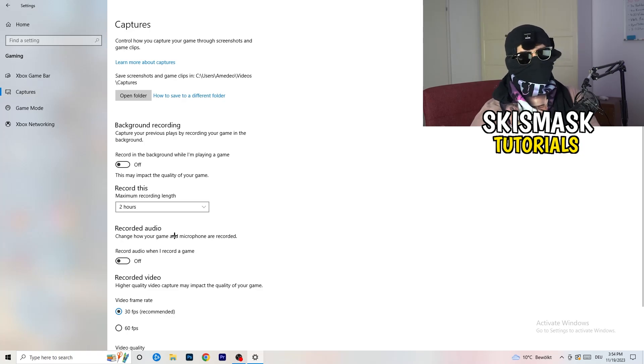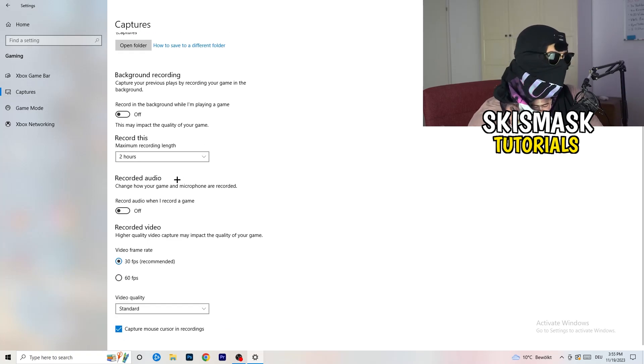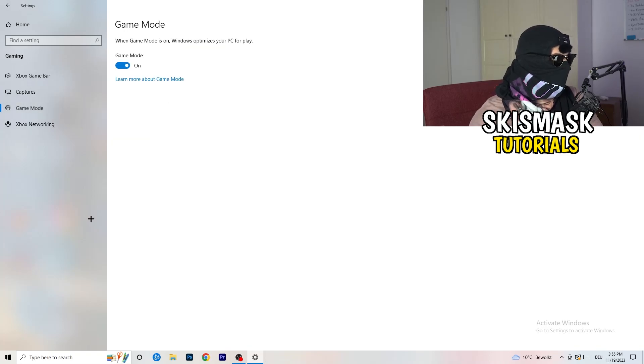After that, click Captures on the left side. Go to 'Background recording' and turn off 'Record in the background while I'm playing a game'. If you want to record your gameplay, use proper software like OBS instead. Having Windows record in the background takes a lot of performance and can cause your game not to launch.